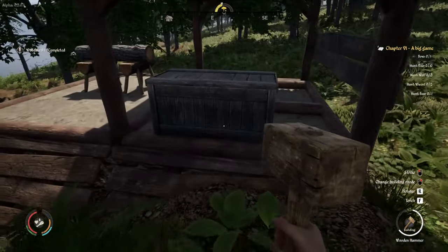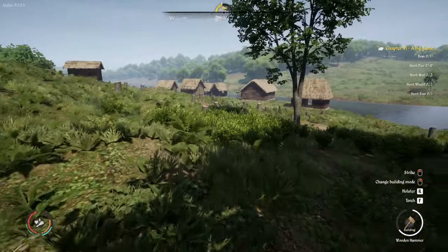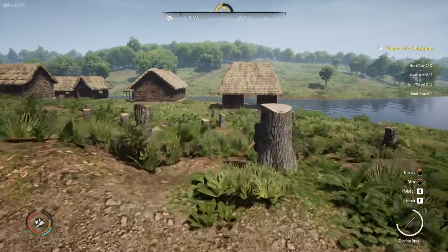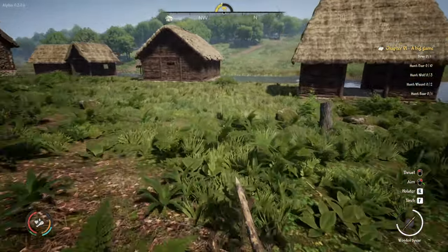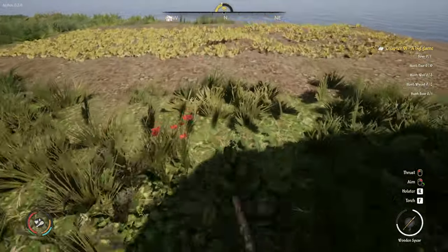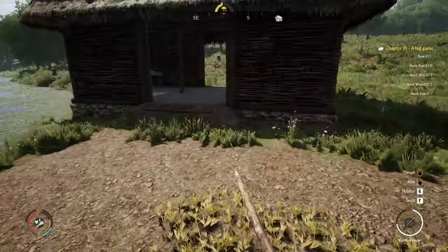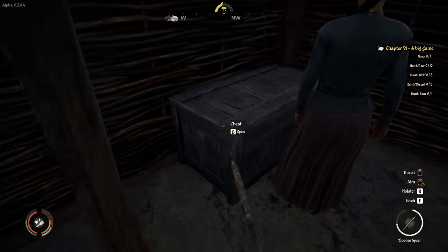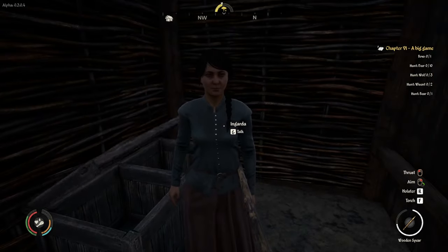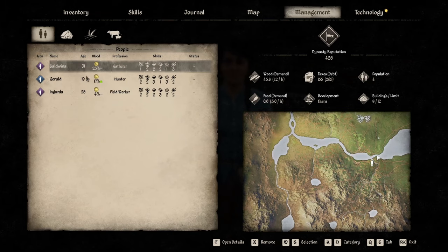Nice! There we go! Let's go and check on Ingarda, see if she's cleared the lands, see if she's taking care of business. Oh, look at that — it's flat! Yes, she has. She has the onions — everything in. Excellent. The onion seed and onion. Good working, Gara. You know what? You can chop some wood just for that. Thank you very much.